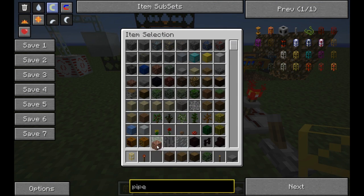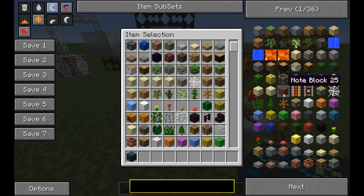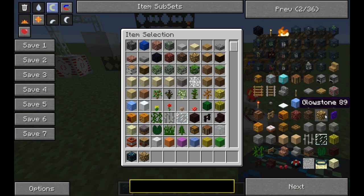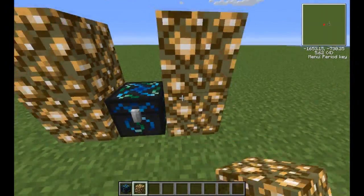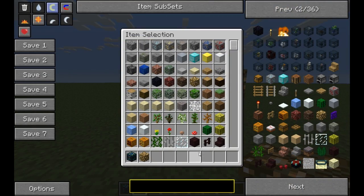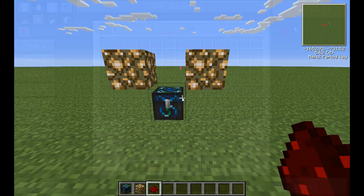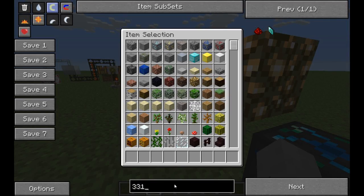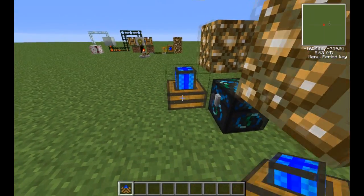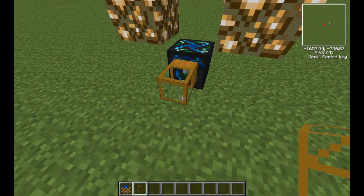So how do you make it? I'm going to grab a few things first — energy condenser, glowstone. You start with your energy condenser, place glowstone. Don't place your amulet yet because then you just get too much redstone in there. Then you place your redstone up there so it's ready. I'm going to create a redstone engine.